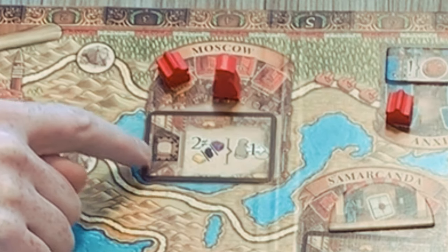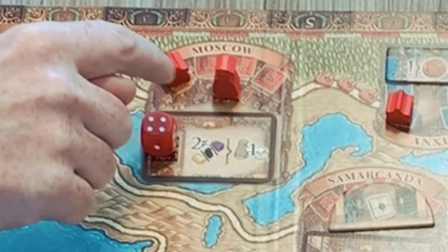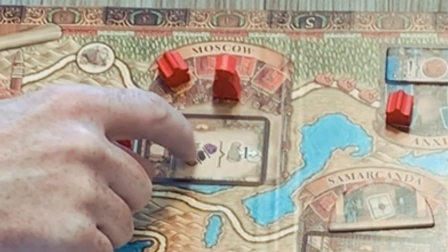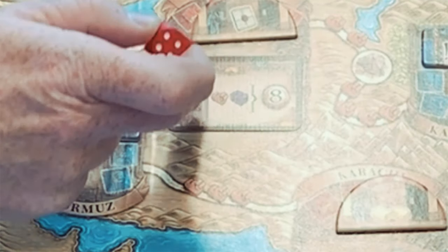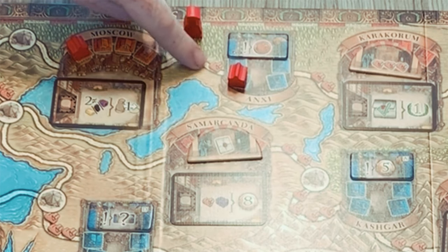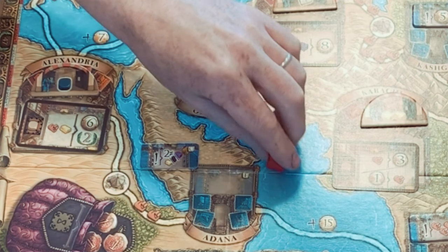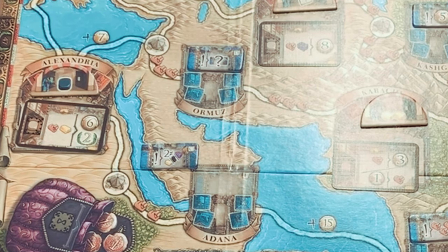Wherever you stop, you place one of your trading posts on the board. In a big city, having a trading post gives you access to extra bonus actions on brown spaces - only players with trading posts in that city can use them. You place a die and take the action as many times as there are pips on the die. For example, you could trade two different resources to move one extra space, or trade a camel and silk for eight coins, or a camel and gold for six coins and two victory points. Note that roads have costs: some require camels, crossing water costs coins, and some routes are very expensive - 15 coins from Adana to Kochi.